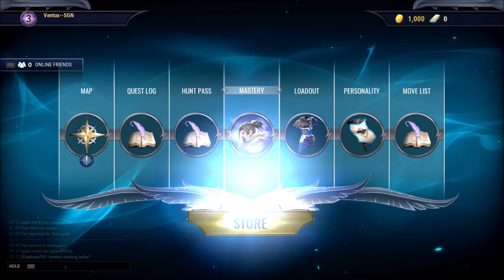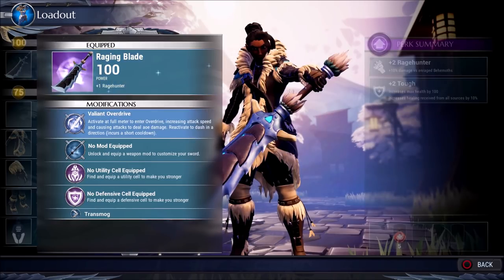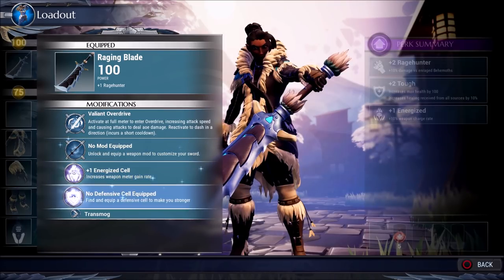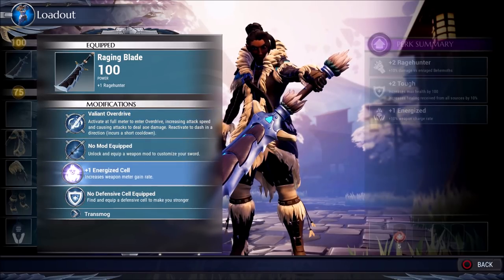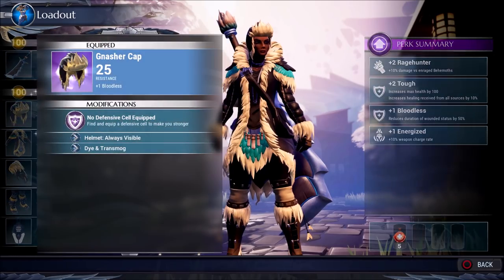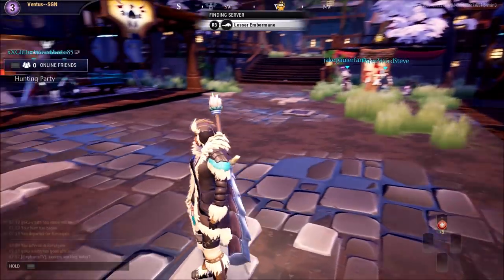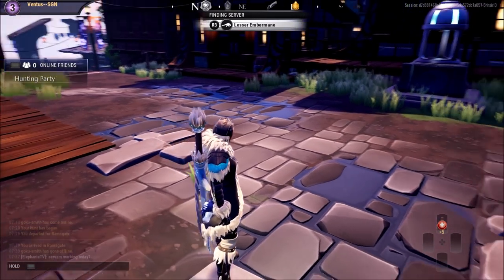Going to my loadout to equip the Gnasher blade. I can see the Energized cell slot right here and equip it — so I now have increased weapon meter gain rate. I can also toggle the helmet visibility on or off. This is what a level one noob looks like in the game — I gotta say I'm digging that sword, it looks dope.